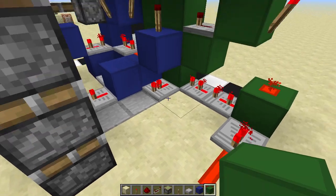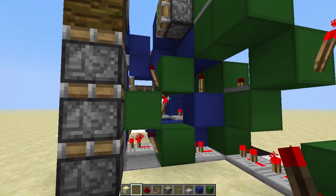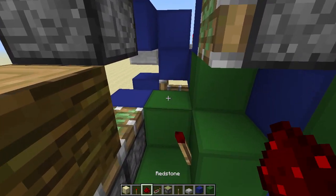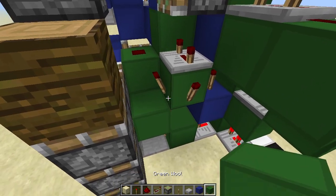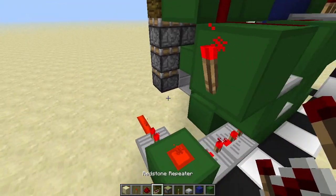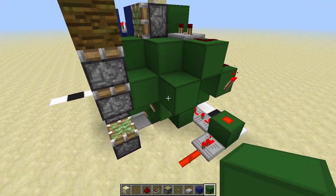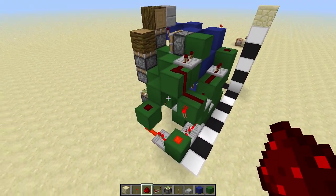Now go down again and make a little zigzag, then place torches — these are all going to extend, don't worry. Next to this block place another block, and next to that place another block. On top of this one place a redstone dust, on top of this one a repeater, and then place another torch on the side of this one. On top of both torches place blocks, then a block here, and on top of that block a repeater facing away on one tick. Place a block in front, a torch on both sides, then blocks on both torches again. Right next to this torch, place another block with a piece of redstone dust — that is the green circuit completed.